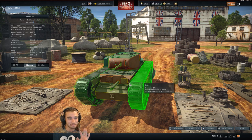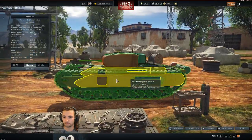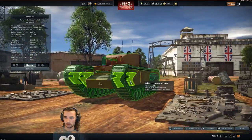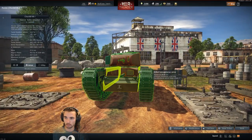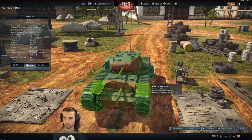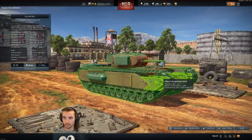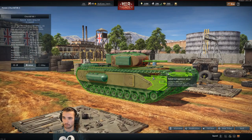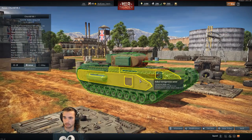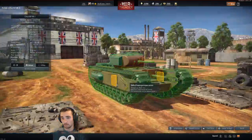The T-34 will be able to penetrate you from the side. There's another 50mm of armor here and the tank has a lot of armor — it looks like about 60mm right there as well.